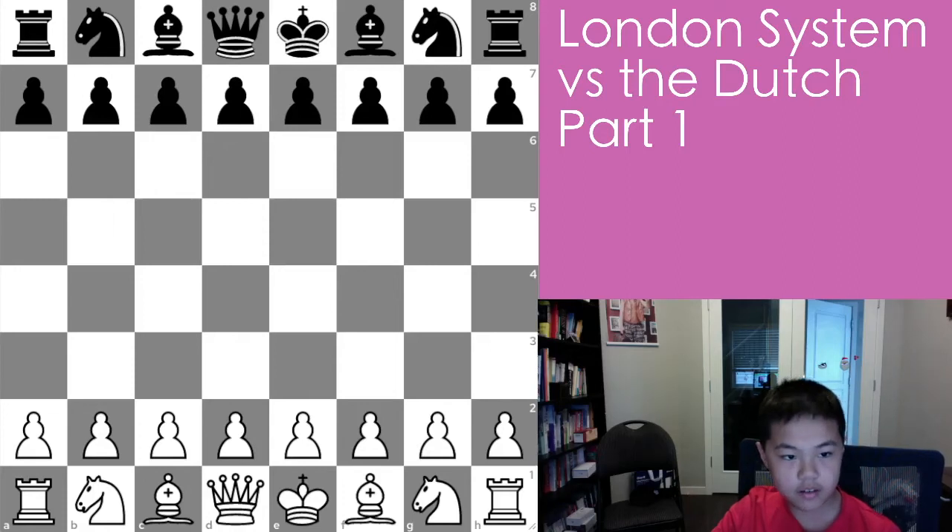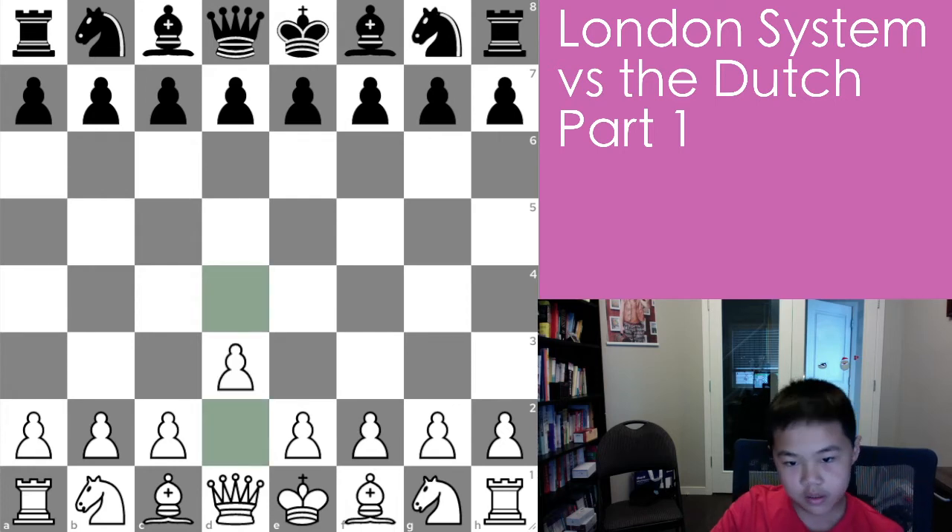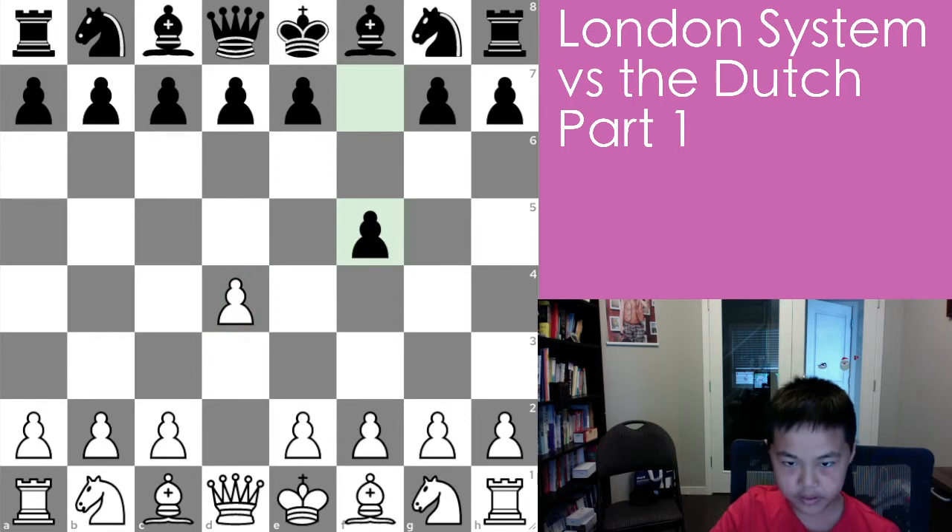Today I'll be showing you how to play against the Dutch Defense using the London. You start with d4, and f5 is the Dutch — it's like a reverse Sicilian where in the Sicilian you play e4 and c5.